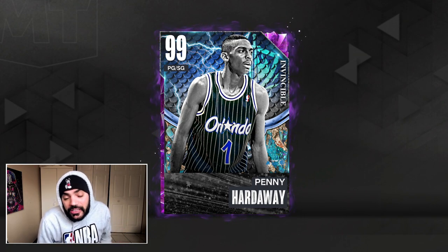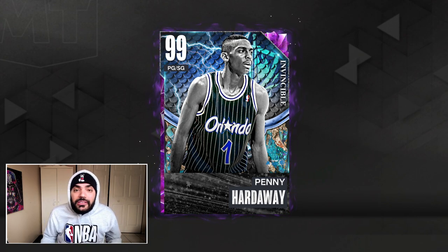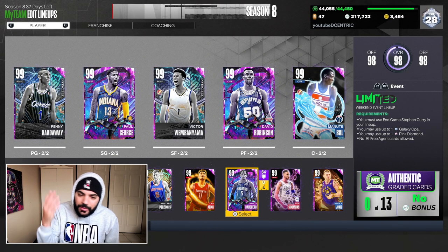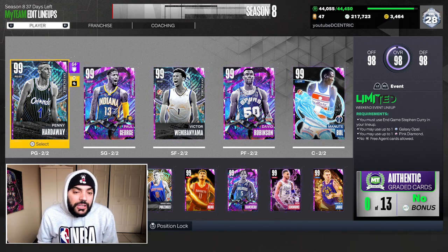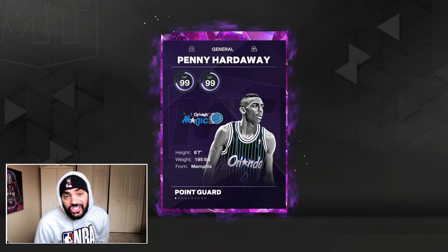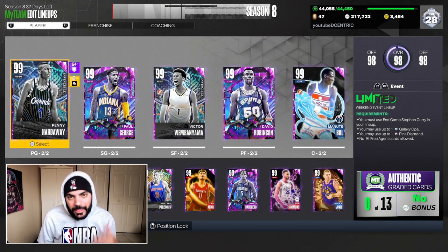I'm going to keep it above you. I like the Invincible cards much more than I like the Endgame cards this year. The Endgame cards are all basically just like skins and player models and they have the same animations left and right. But this Penny Hardaway right here, he's different. I still think the Endgame cards are cool — I got the D-Rob, the Paul George, the KD, the Luca, Van Carol. But I like having variety, I like cards being different, so I get more excited for these cards.